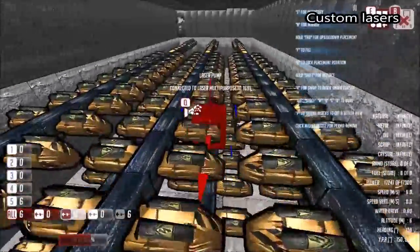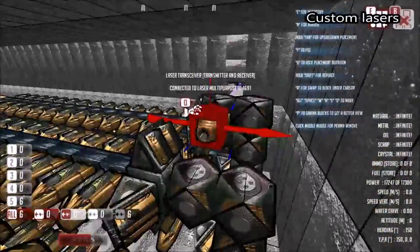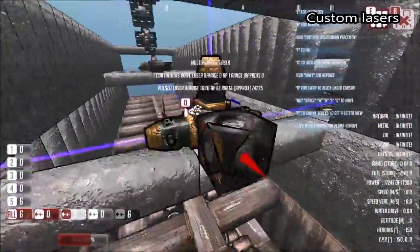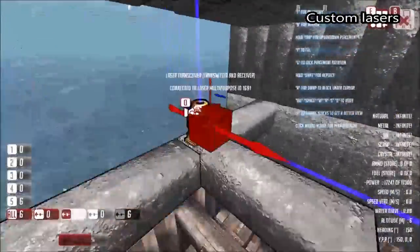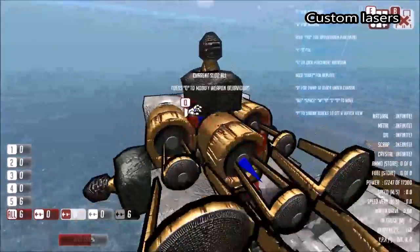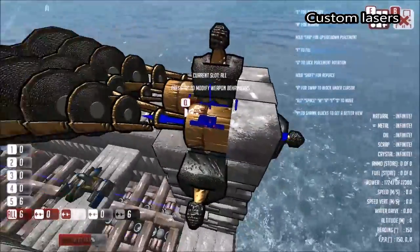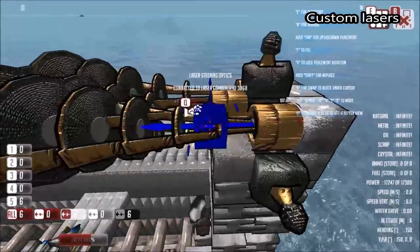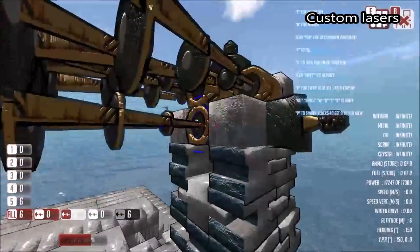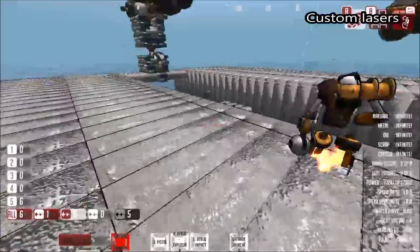Each coupler has one single laser cavity, and it's the pump objects that put the energy into the cavity when we want to fire. We have one whole compartment like this on each side — they connect to this multi-purpose laser block, which connects via transceiver straight up into this turret. In the turret we have the weapon components of the laser, called laser combiners. The laser combiners have got laser optics on them which allow them to fire. We actually have four different lasers here.